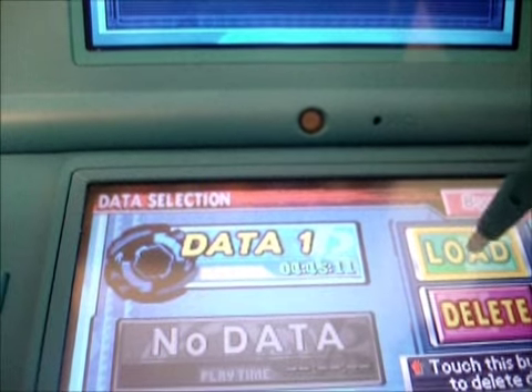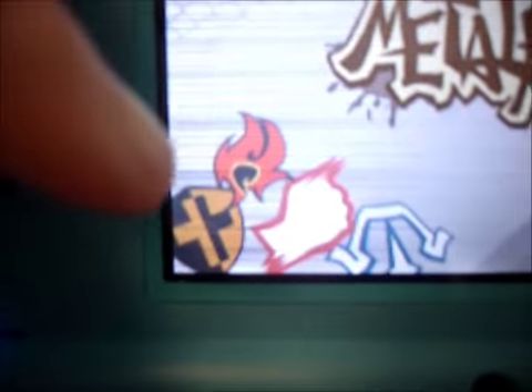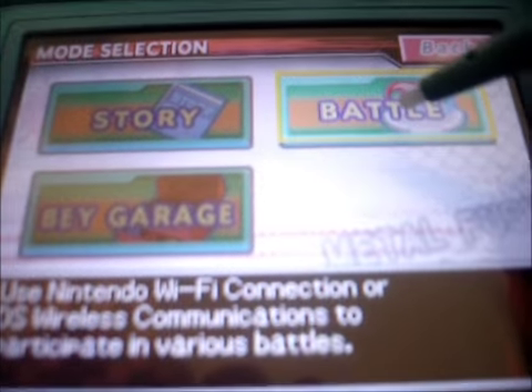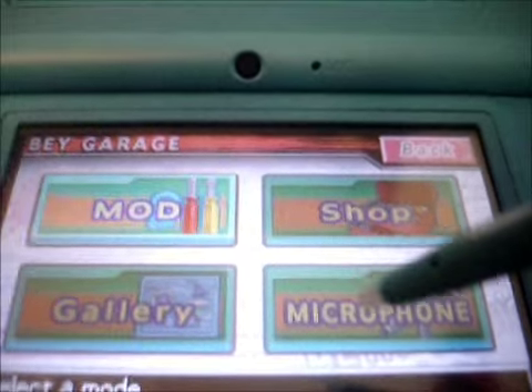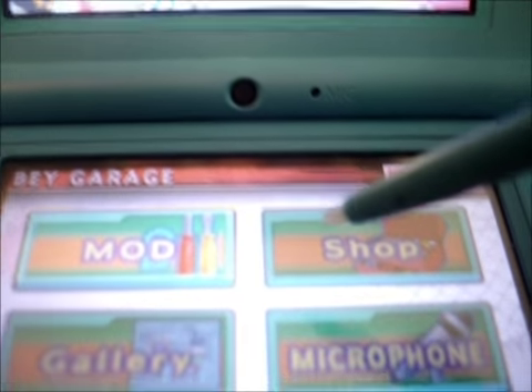Over here it says 'select a slot or delete data' — Beyblade Metal Fusion. I already have one, so let's click on load. Right here we have this nice graffiti-looking Beyblade Metal Fusion title with all the symbols: attack, defense, stamina, and balance. Over here we have the three main menu options. You can battle, which you need a Wi-Fi connection for. You can use the Bey Garage to modify. Check out the gallery, check out the status for your microphone — level one, two, three, and four. By the way, number four is the best; use that and you won't have to shout all the time. And the shop.